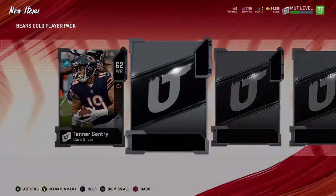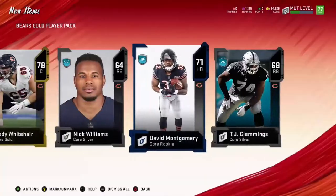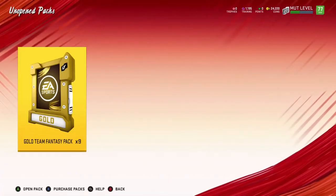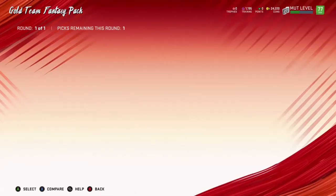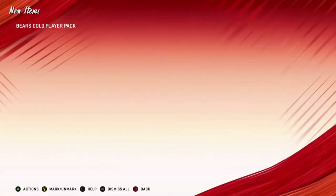That 78 Cody Whitehair we just pulled is probably going to go for around 5k because centers for some reason are super expensive. Elite centers are going to be hard to come by for the time being.